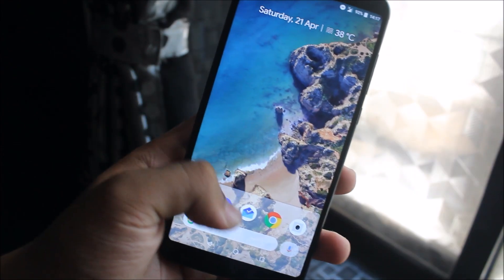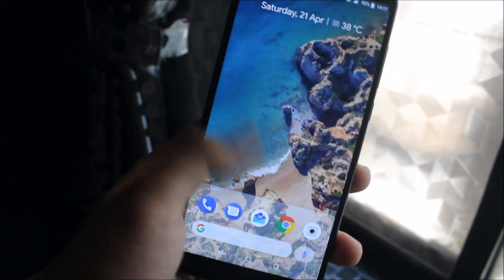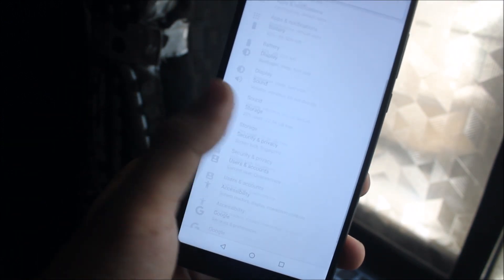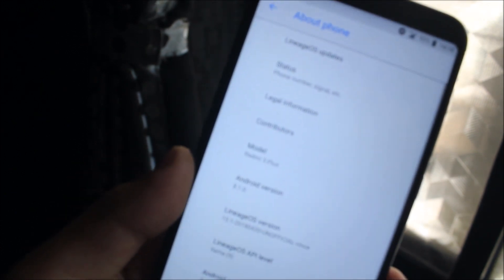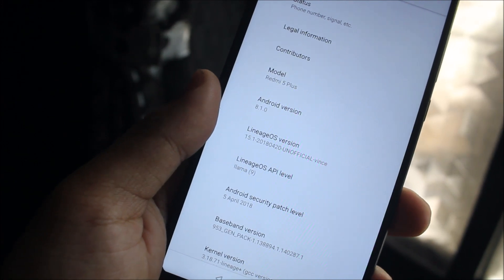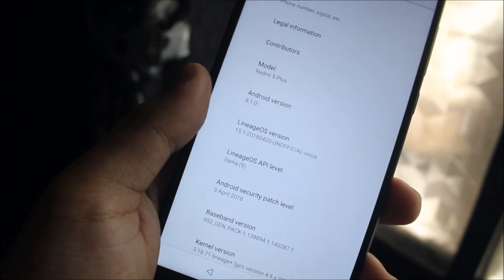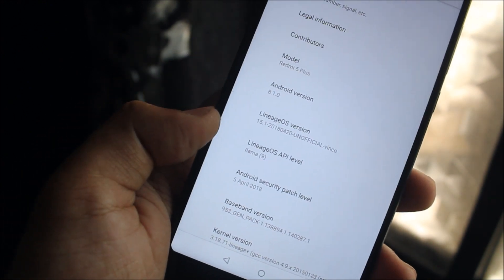First of all, thanks to all of the devs who have contributed to this really stable build of LineageOS 15. Let's go into Settings > System > About Phone — you can see LineageOS, Android version 8.1.0, LineageOS 15, and it's the April 20th build that was pushed out last night. We also get the April 5, 2018 security patch.